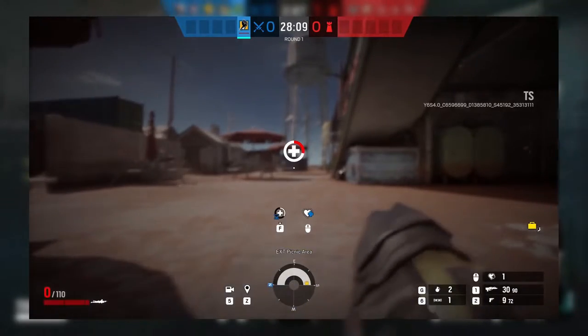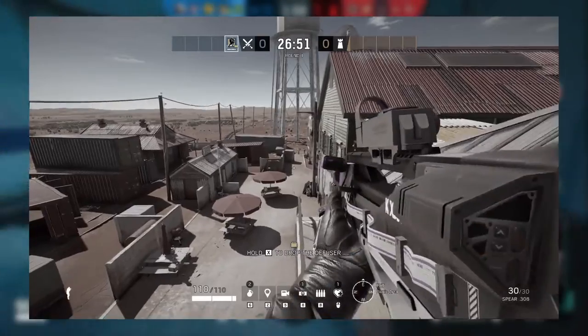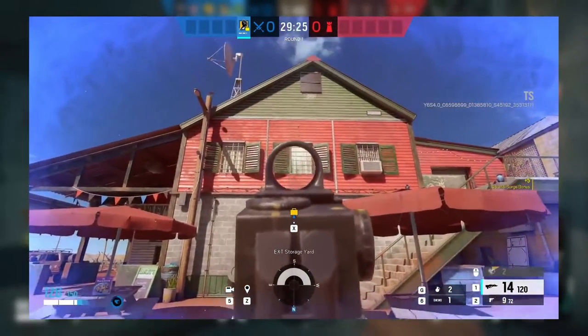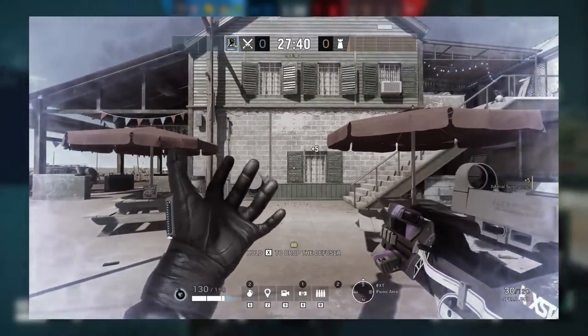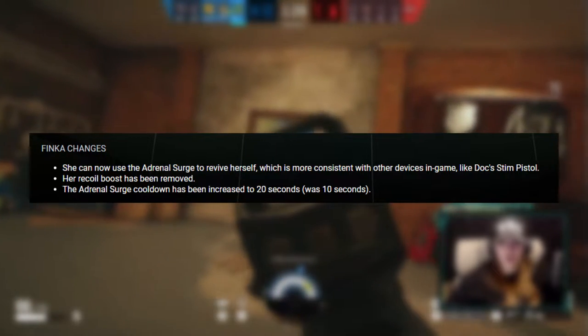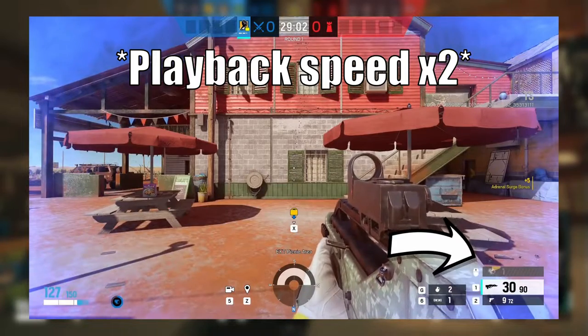On top of the new operator, High Caliber will bring balancing changes to several operators, the angled grip attachment, gamepad recoil, bulletproof cameras, and EMP effects. Finka is receiving a substantial gadget rework. She will now be able to use her Adrenal Surge to revive herself from the down but not out state, which will put her on par with Doc, who can use his Stim Pistol to do the same. This, combined with the Crystal Guard adjustments to the health system, puts Finka more in line as an active attacking healer. The recoil boost associated with an active surge has also been removed. Prior to this change, Finka's boost reduced the vertical recoil of guns by about half while active — more often than not, this negatively affected veteran players' muscle memory and led to a hindrance more than the buff it intended. In High Caliber, the surge will have no effect on recoil, but will maintain its effects on health, concussive states, and so on. The cooldown for the surge has been increased from 10 seconds to 20 seconds.